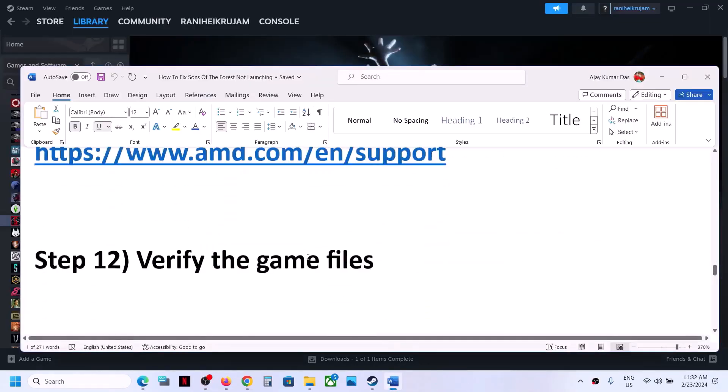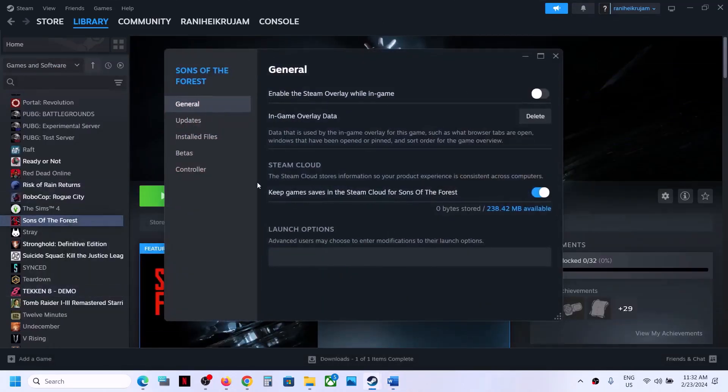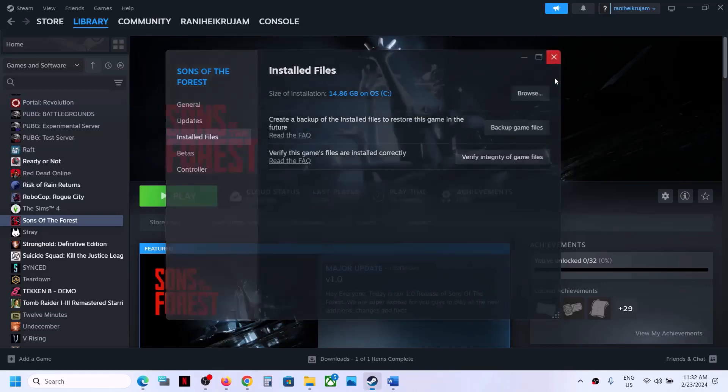The next step is to verify the game files. This is important — right-click on the game, select Properties, go to the Installed Files tab, and click on 'Verify integrity of game files.' After verification completes, launch the game.